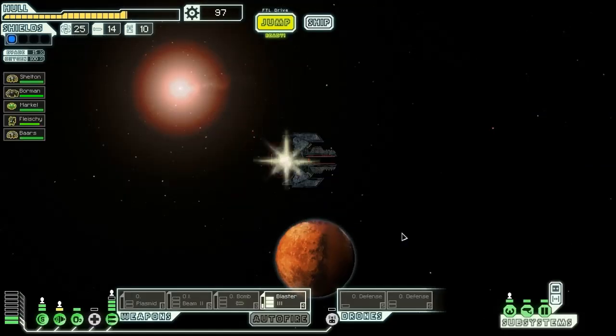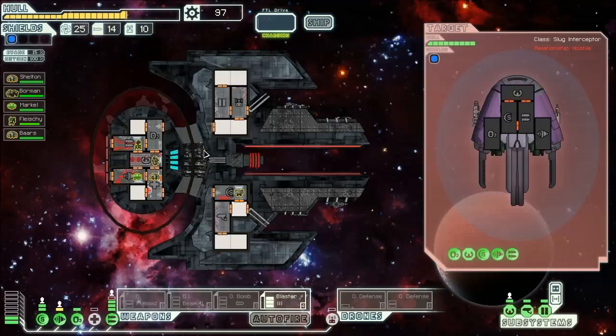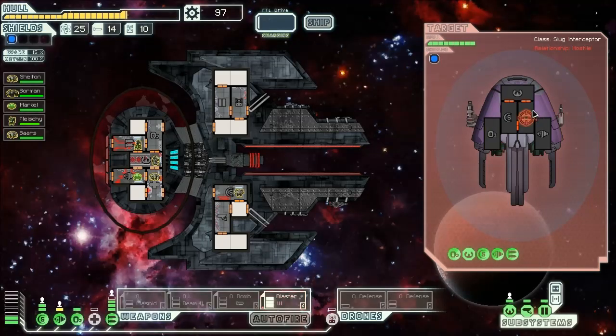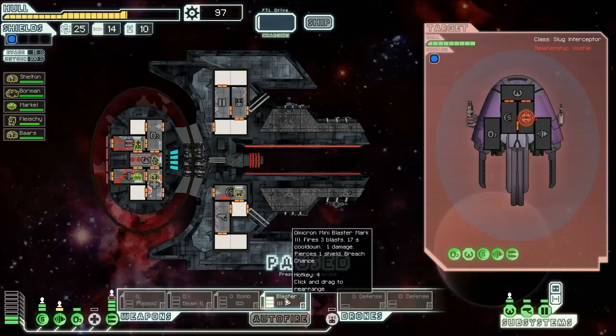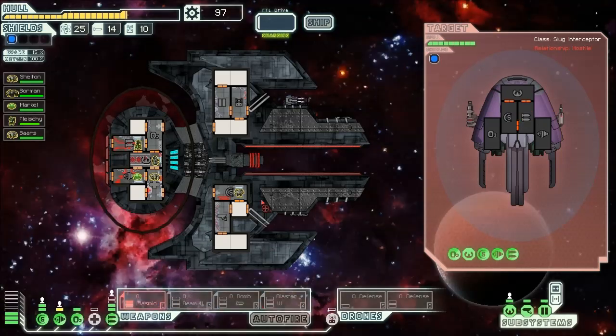We won't surrender one of our crew to slavers — I'm a rebellious teenager. I should probably use the Plasmid on this fight. Yeah, we're going to use the Plasmid here because I think we can take this crew. We know they're going to have one person in piloting and one person in shields, so may as well fire the Plasmid.